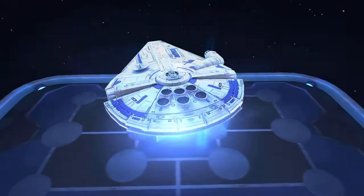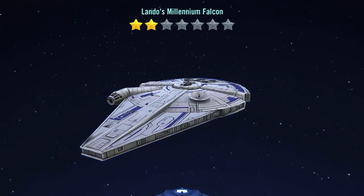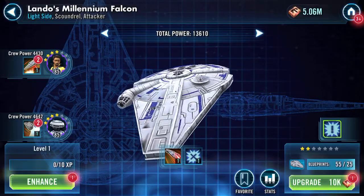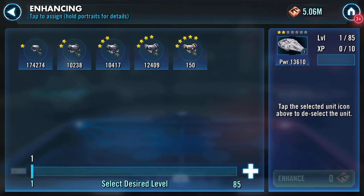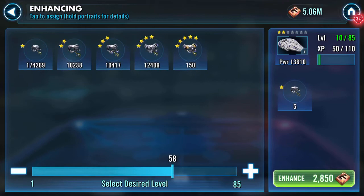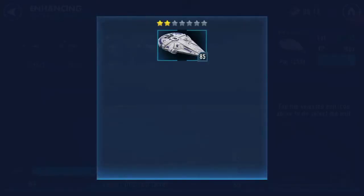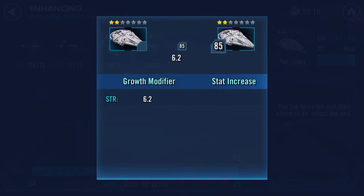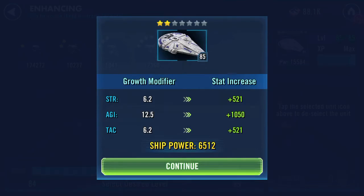Lando's Millennium Falcon is now activated. I can get it all the way up to level 85 - yes I can just manage it. So I'll whack the Falcon up to 85, and that's all my credits gone now on both sides. Can we have a credit heist for the next four days please?